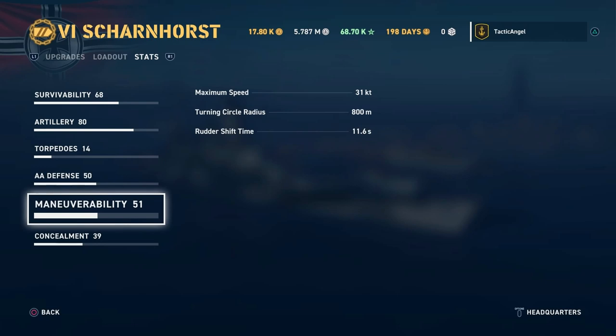For maneuverability, the Scharnhorst runs around at around 30 knots — pretty good for a battleship, particularly at Tier VI. Your turning circle is terrible, but your rudder shift time is good. You'll find that in terms of making small maneuvers and dodging torpedoes you're pretty okay, but if you need to go in a completely different direction, it's going to take you a while. Combined with the turret traverse, you're not going to outrun the guns with your turn — the Scharnhorst manages to whip those turrets around very fast for a battleship.